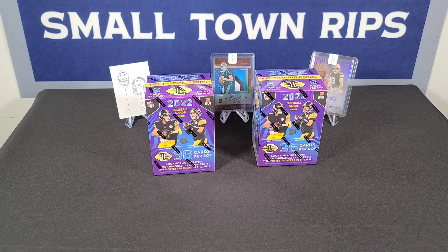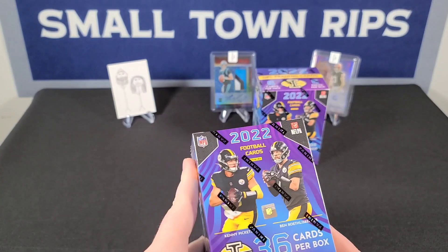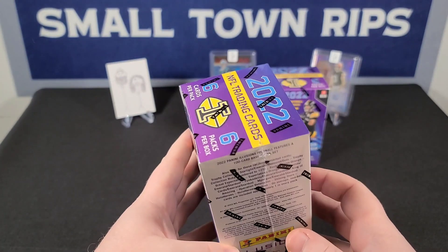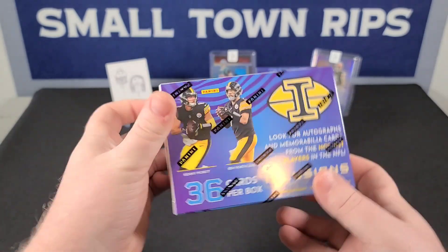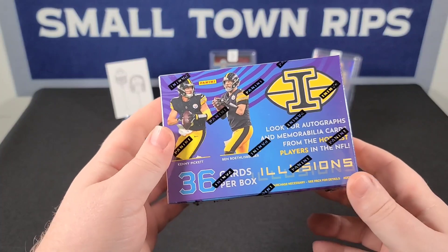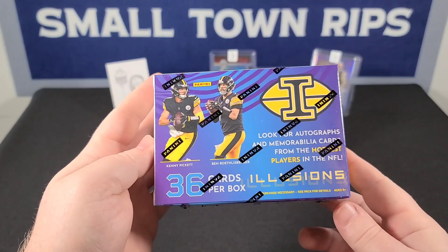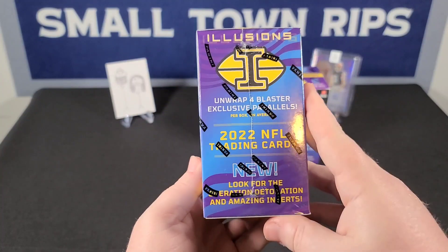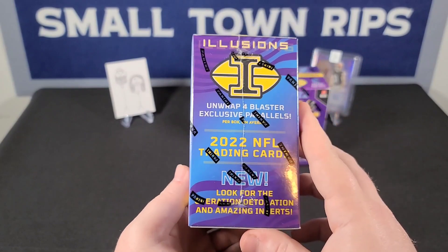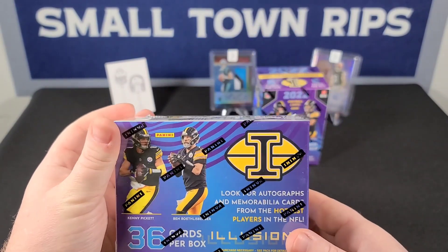Good afternoon, Small Town Rips here with the better half. We are going to be opening some product today. Good afternoon, y'all. We have a couple of blaster boxes of Illusions, the newer release from a couple weeks ago. The blaster boxes just hit Walmart and Target. We will be looking for those autos, those mem cards, and some blaster exclusives.